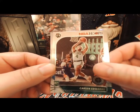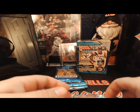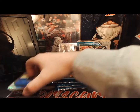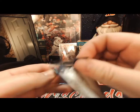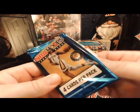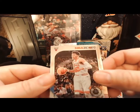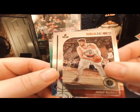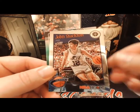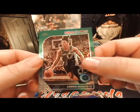There's a Davis Bertans, Malcolm Brogdon, Carson Edwards, and a Christian Wood prism. Next pack - we got a green prism there, we got an auto Porter, Joseph Nurkic, a tribute of John Stockton, and a Lonnie Walker the fourth green prism.